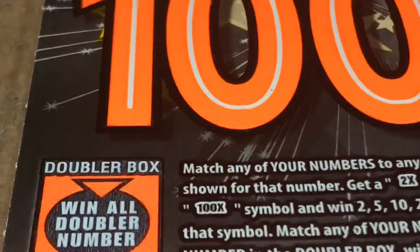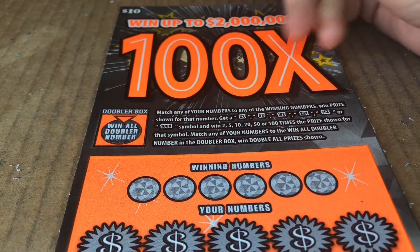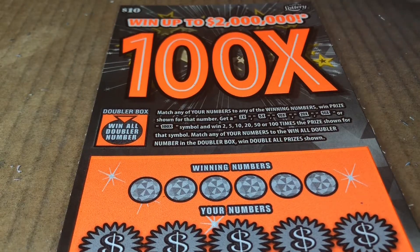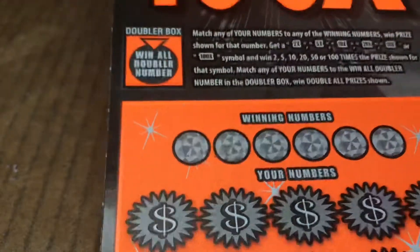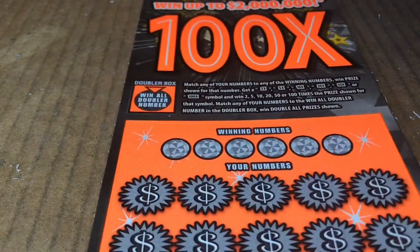Let's come back out — we got some more work to do here. Let's see what the 100 orange has to bring. That was a surprise from blue. Let's see what orange has to say. Same multipliers, 2x up to 100x, except this one doesn't have a star — it has the win-all doubler. You get that number and find it down in your number pane, you get double all the prizes.